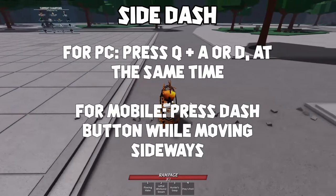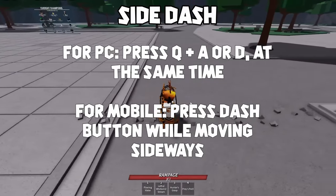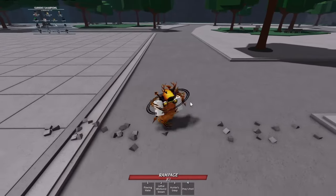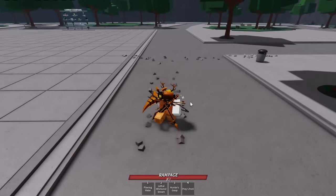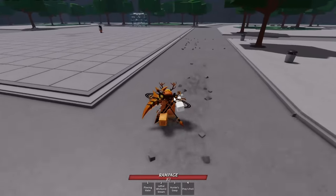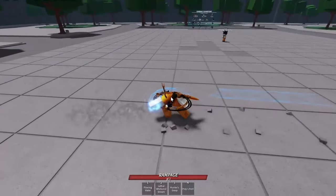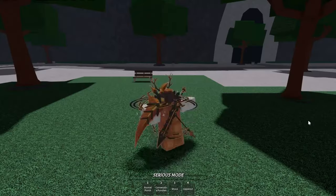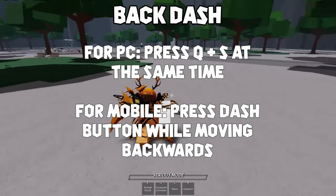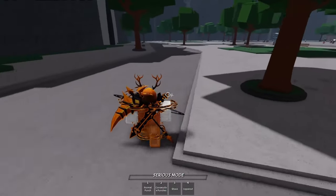This is where the side dash comes in. The side dash can be used by pressing either Q or the dash button while moving sideways. The side dash is considered the best dash type in the game, because not only does it not have that half-second window weakness, but it also has a lower cooldown compared to the forward dash. It is also the most versatile when used in advanced combos. The final type of dash is the back dash, which covers the most distance out of all the dashes, and would probably only be used to escape wide covering attacks like ultimates.